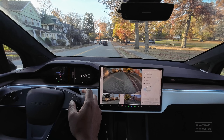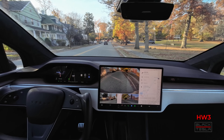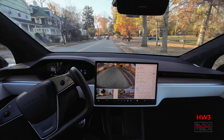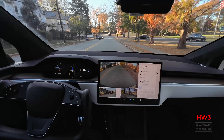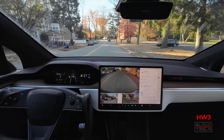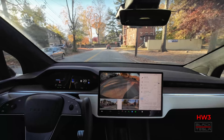Engaging FSD from the shoulder — five, four, three, two, one, engage. Turn signal on. It still needs a little bit of a boost and we give it a little bit of accelerator press — maybe too many accelerator presses for my taste — but we'll do the exact same thing with Hardware 4 to see. Coming up on turn one.